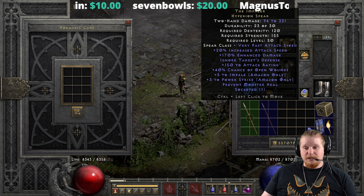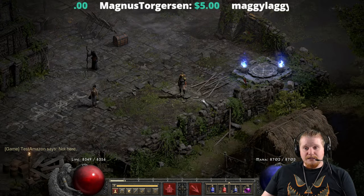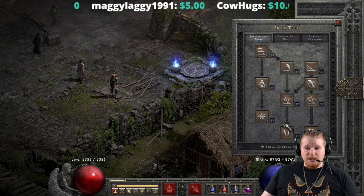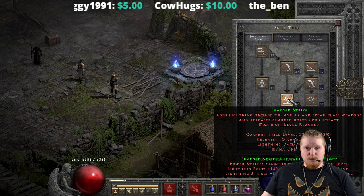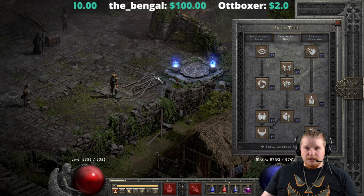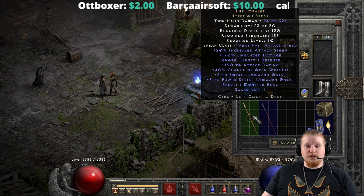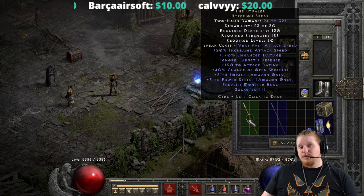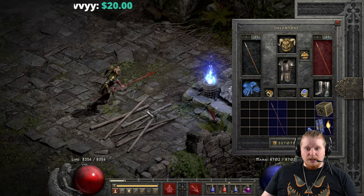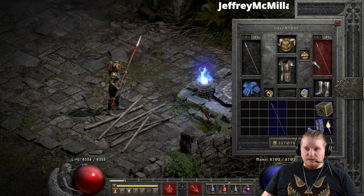The problem with this spear has always been that Spear Amazons were terrible, but recent patches have changed a lot of that. The Amazon has seen some very nice buffs — her Evade and Dodge actually work now, whereas before they didn't. Impale got some very nice buffs, the Lightning Tree got synergy reductions so you don't have to spend as many points to beef it up, and even Fend has seen a nice fix. At this point, this spear could see a lot more use simply because it's a really effective level 31 spear for a Spearzon. The downside is still that you don't have a shield, and Spearzons really don't have anything to make up for that loss.